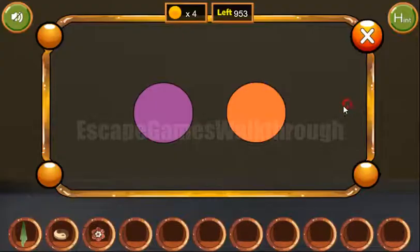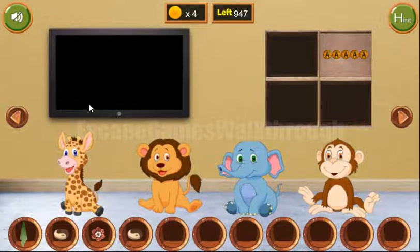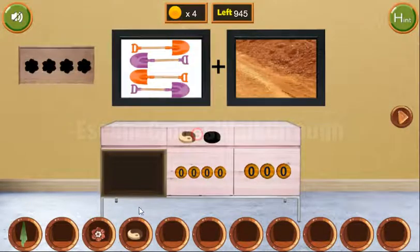Next let's look once again at the shovel. We have its colors: orange, purple, orange, purple — and the same colors we need to set here. We've got the second token. Now we can get the key to open the door and go further.